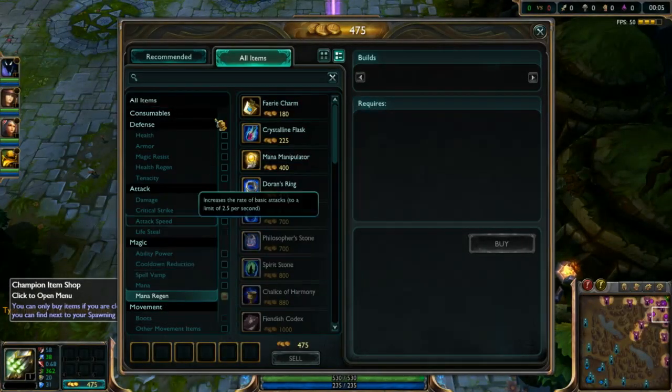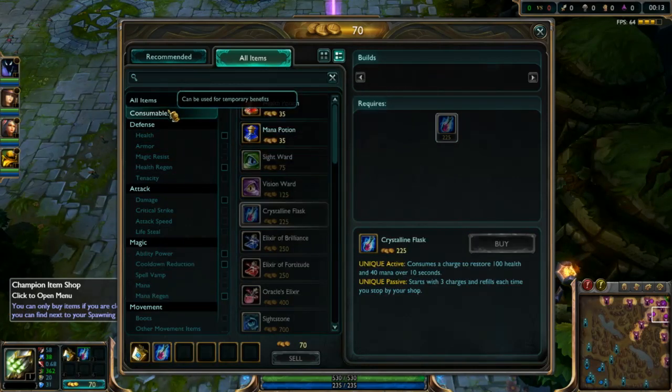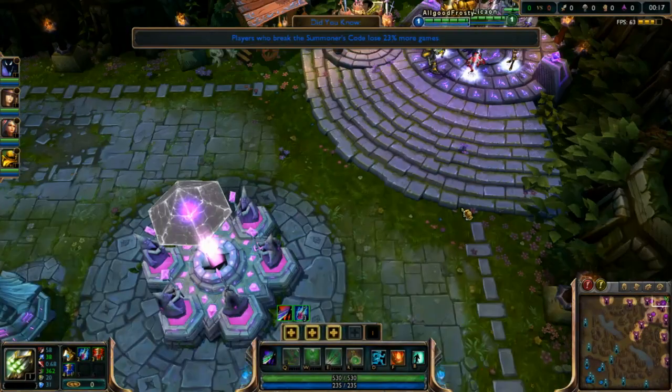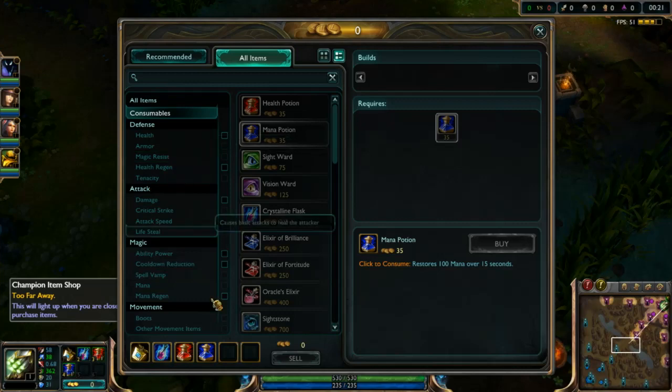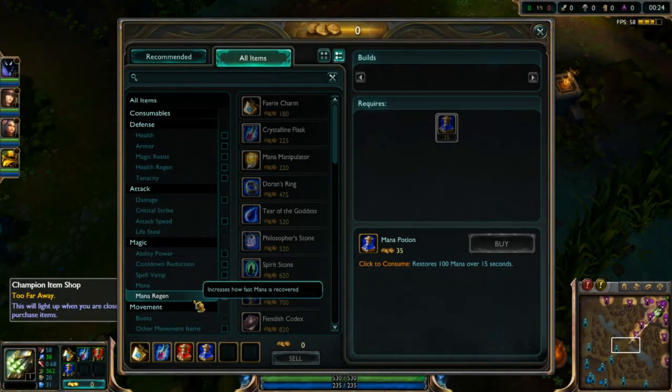All items, mana regen, consumables, health pot, mana pot. I don't know why they changed the order — it's a little different, but whatever.